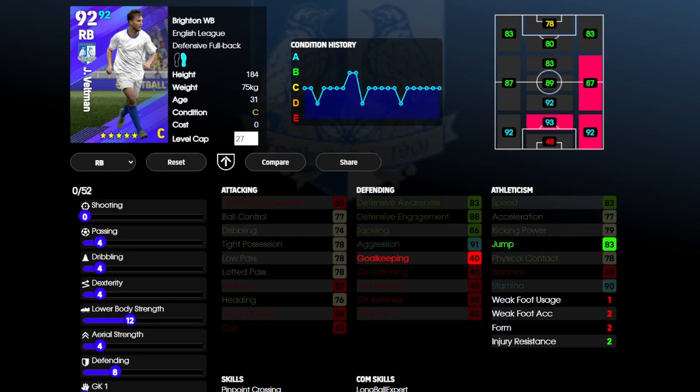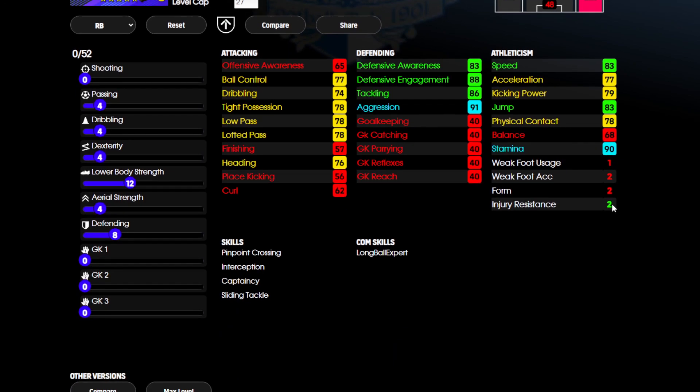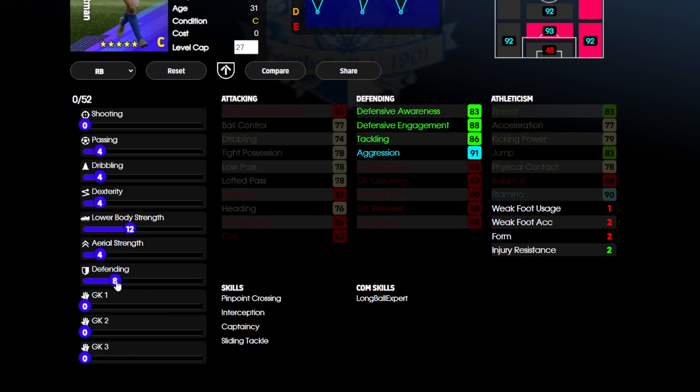I'll start with the lowest rated based on their maximum overall rating. We've got Veltman from Brighton. He's a defensive fullback — there aren't many good defensive fullbacks around, so if you play with defensive fullbacks this guy might be interesting. Looking at the attributes based on auto allocation, he's pretty solid defensively and okay down the left. The one area that's a little bit concerning is the pace — he's not particularly quick. I'd be looking to reallocate some points, maybe take defending down to four to free up points, and get extra speed.